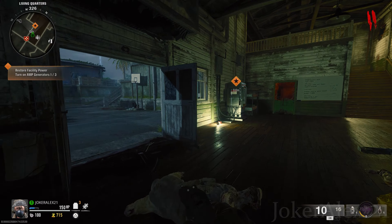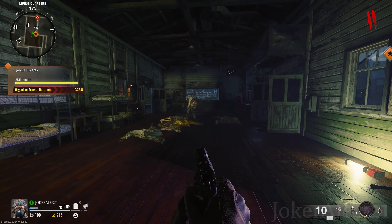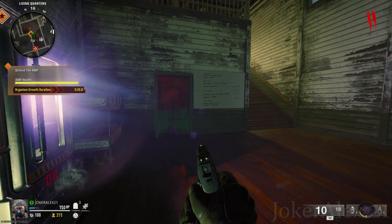The next AMP device can be found in the living quarters, which is the area where the juggernaut machine is located. It's just over to the right-hand side of the juggernaut machine, next to the zombie barrier and billboard. Use your interactive button to activate it and then defend it for 30 seconds.